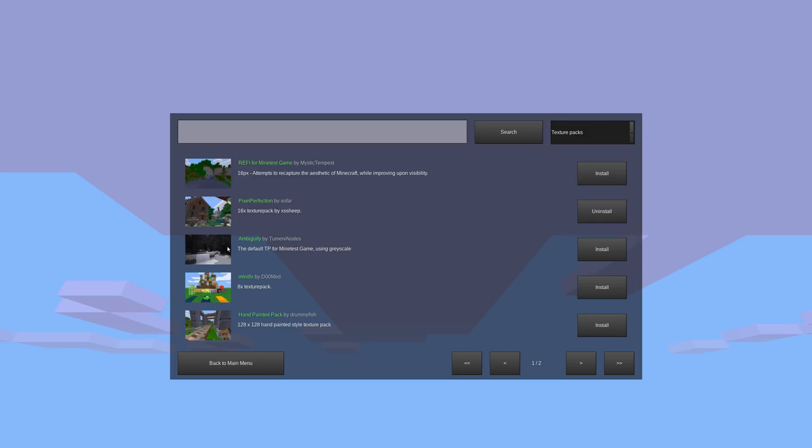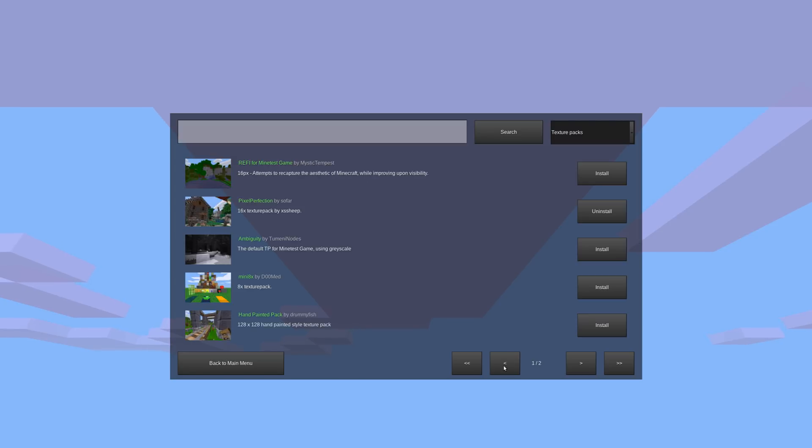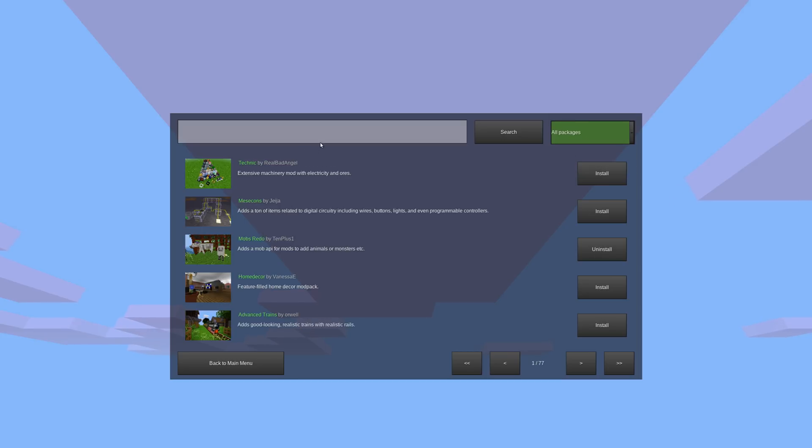Maybe we want a texture pack that uses grayscale, or Mini 8x (an 8x texture pack with only 8 pixels instead of 16), or a 128 hand-painted style — there are currently only 2 pages. Any of these you want, just install it, just like that, and then you can use it. The same goes for games and mods.